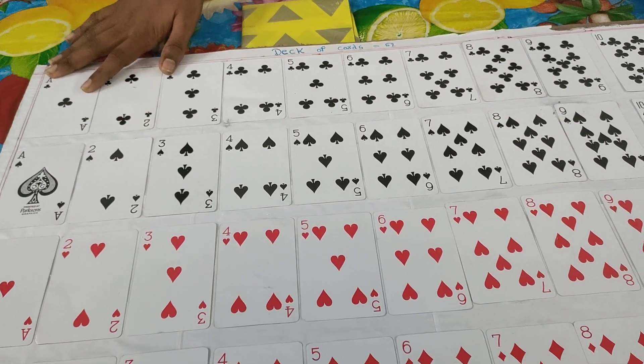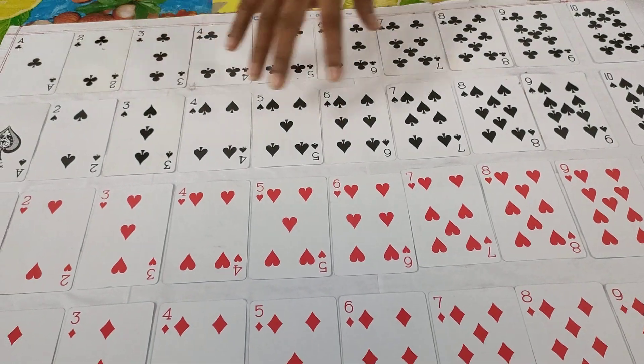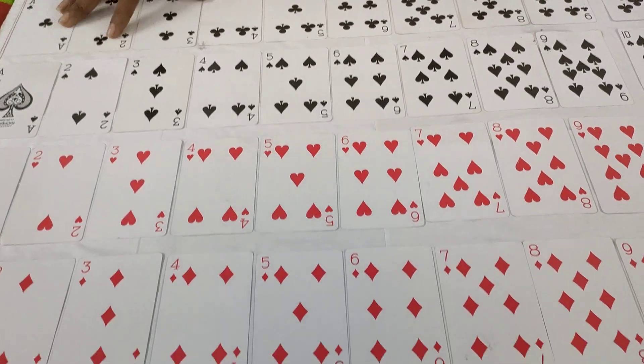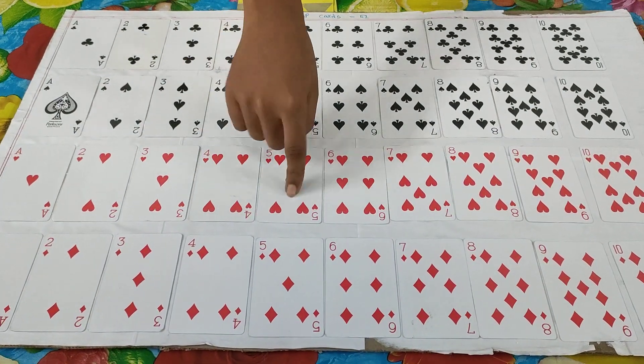How many suits? 4 suits. The 52 cards are divided into 2 colors: red and black. The red suits are diamonds and hearts.